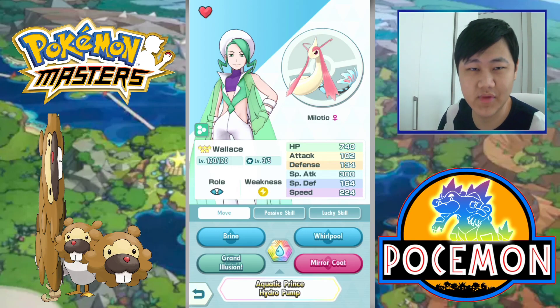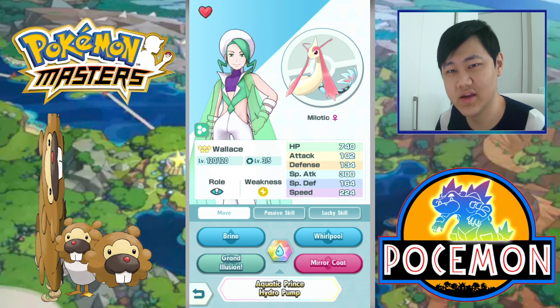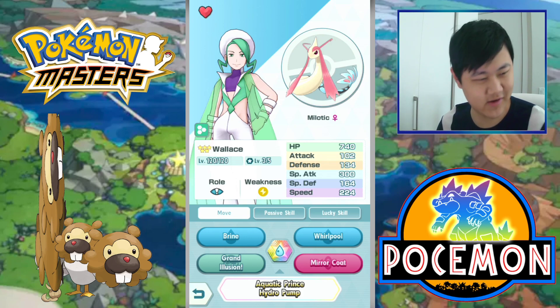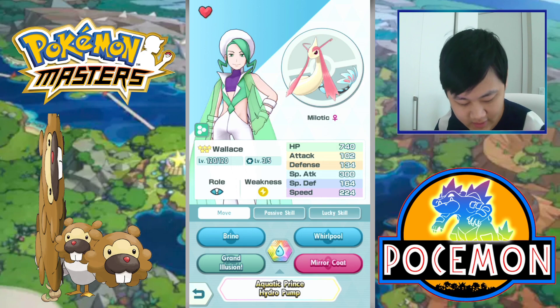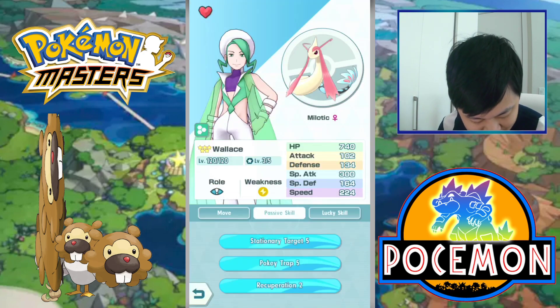Wallace is amazing. His Sync Grid is like — this dude heals so much. He has Healthy Healing, he has Recuperation, First Aid, Catalytic Cure — the dude just cannot stop healing. He has so many healing options.